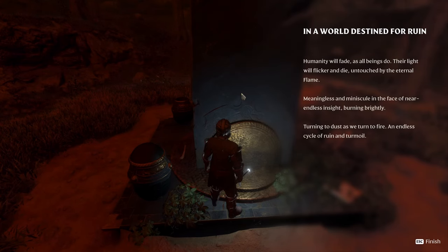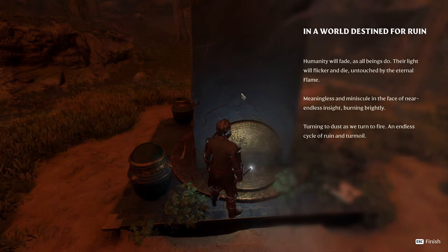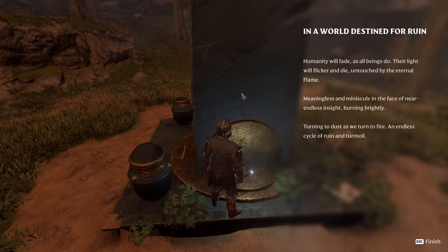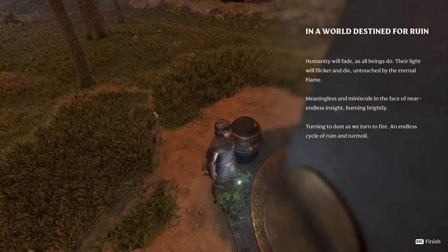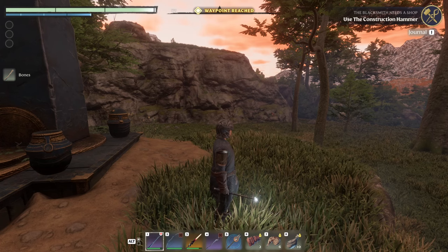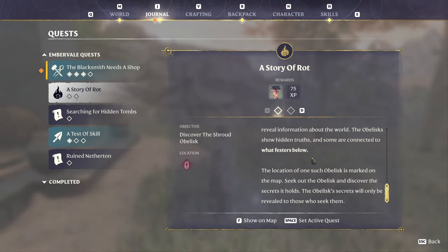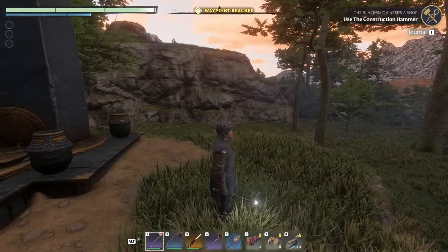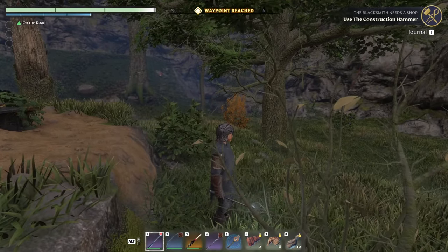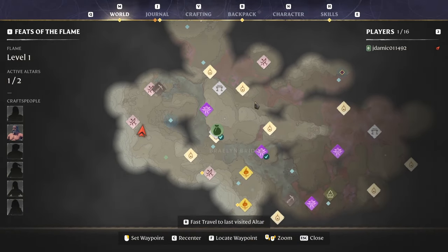The obelisk reads: 'In a world destined for ruin, humanity will fade as all beings do. Their light will flicker and die, untouched by the eternal flame. Meaningless and minuscule in the face of near-endless insight burning brightly, turning to dust as we turn to fire. An endless cycle of ruin and turmoil.' Yeesh, I don't want any part of that. Wait — I just went all the way there for nothing, there's a different obelisk I needed.